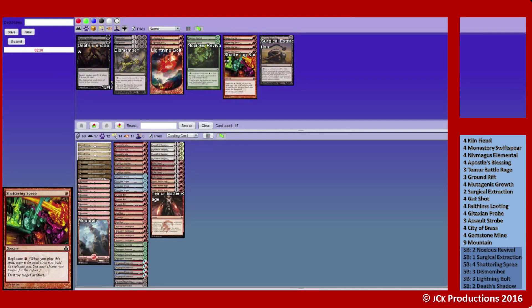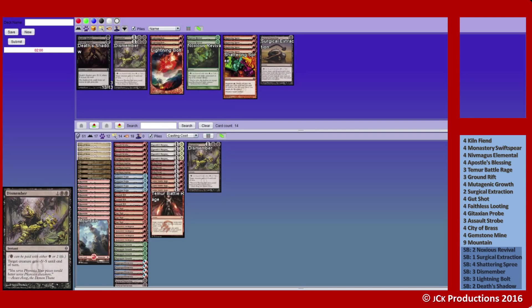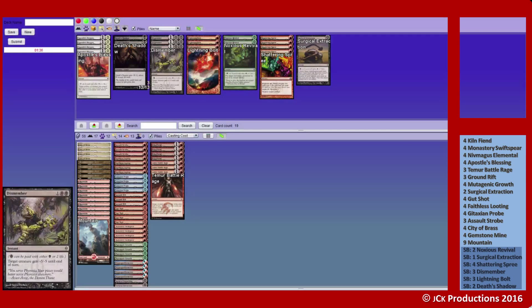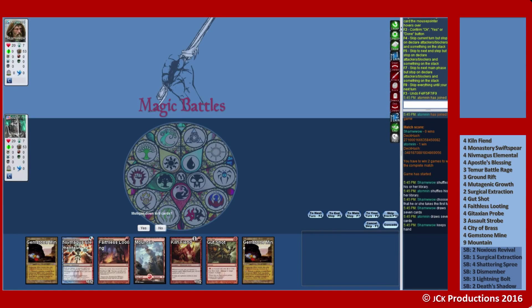So what to bring in? Dismember could be good, just not sure. Part of me says just race them — they're not white Eldrazi — but I think we do want the Dismembers. None of them are flying, so Ground Rift really answers a lot of those problems. Apostle's Blessings don't do anything for us really, because they're all colorless spells. They would protect me from a Dismember, but if we do the Death's Shadow plan they could hit us pretty hard, get us low on life, and then we'd end up getting a creature that's bigger than theirs — and that's really what we need.